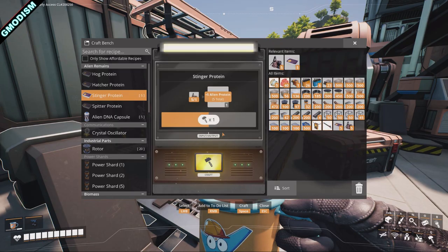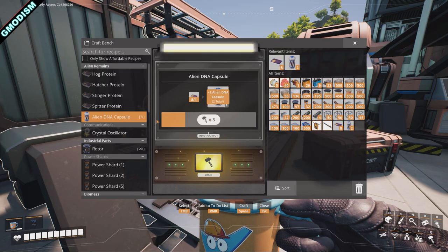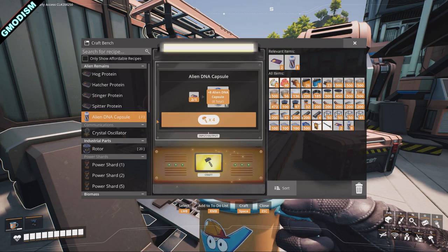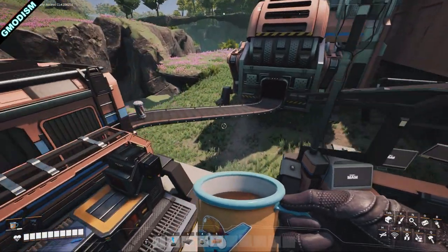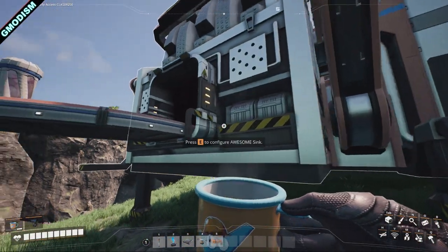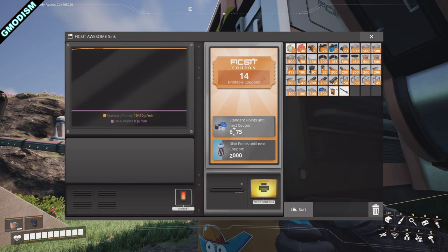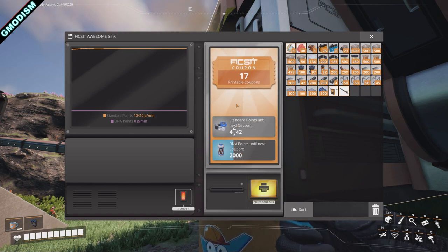When we've crafted stinger protein, we're going to make Alien DNA Capsules out of these and put them into the Awesome Sink. They provide us with points from a completely separate queue. Just slap them in there — you can see they're starting to pop in. We can walk up to this machine to check the graph, DNA points are popping in, and we're getting coupons so fast. This queue is completely separate and can be a great way to earn some early points quickly.